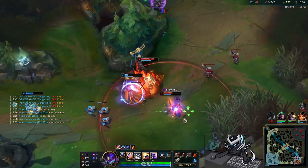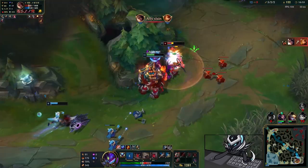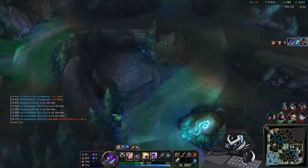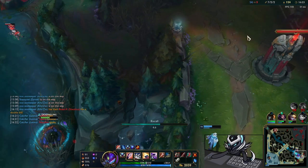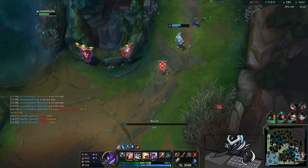I'm looking for a gank because bot lane is very overextended. Leona gets a nice engage but goes down. I hold my leap because I know Samira is going to dash through me — and self-explanatory — we pick up a double kill just like that. Another two kills, really nice. I recall right away since I now have my mythic item: Duskblade.